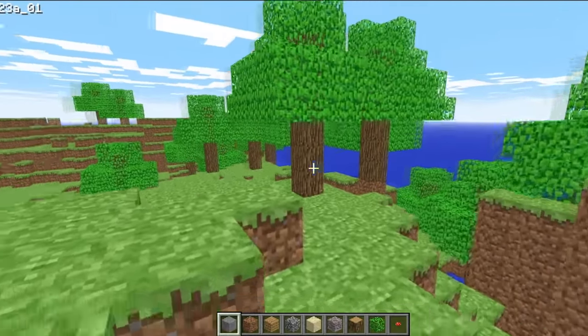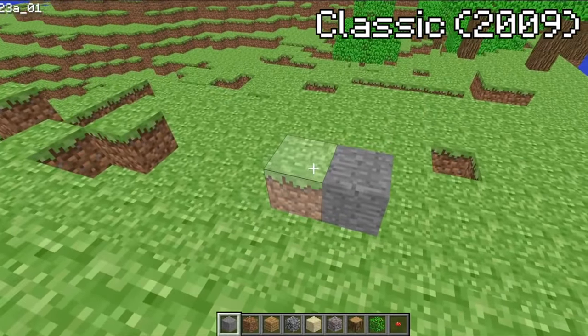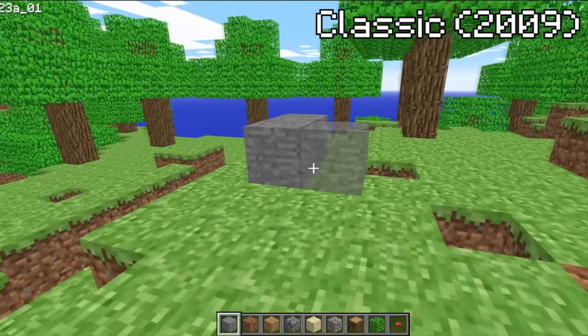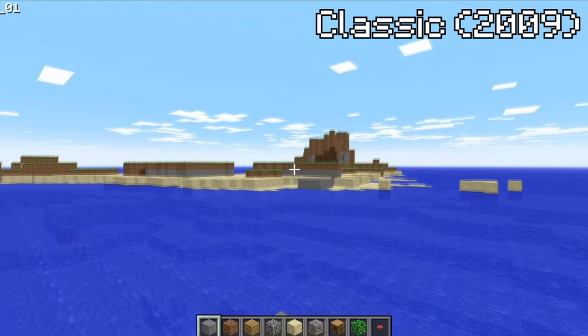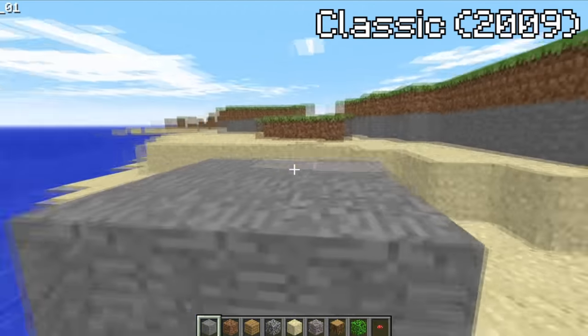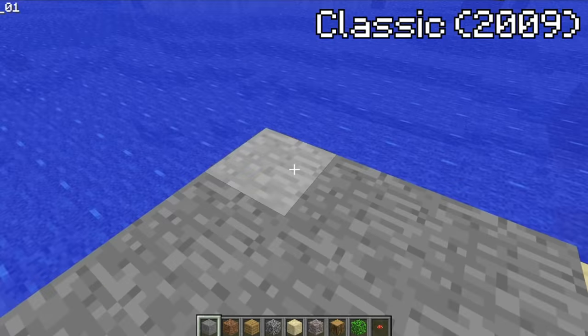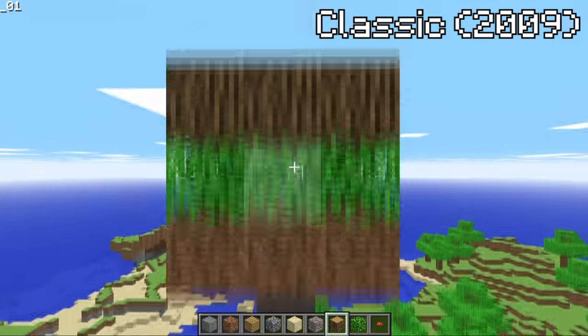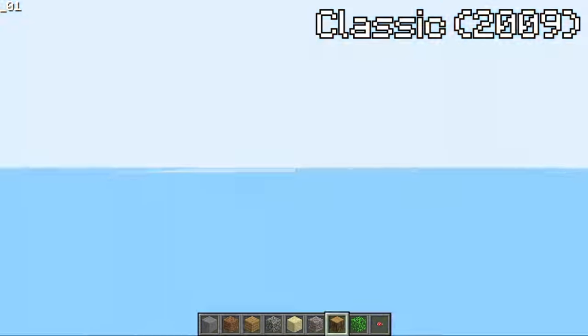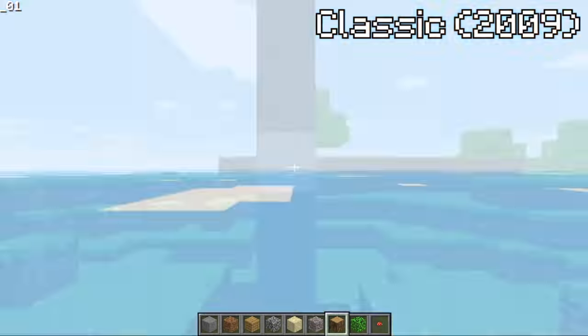Once pre-classic was over, we moved into the classic phase, which surprisingly has yet another weird and quick travel method implemented into the game. By pressing R, you could save your current position, and then you could wander off to the other side of the map, press enter, and instantly teleport back to the first position. You could even manipulate this feature to travel upwards by continuously jumping and teleporting, which will cause you to go higher up each reset.